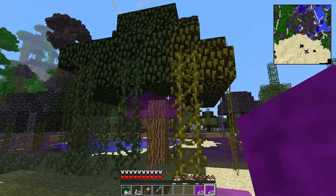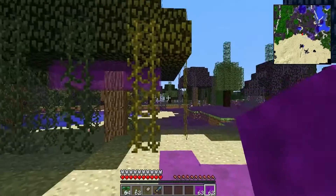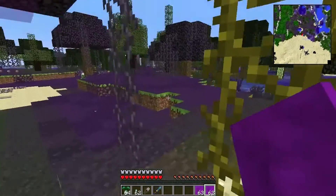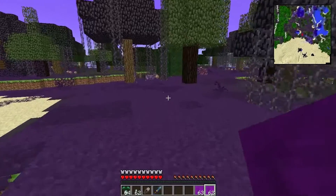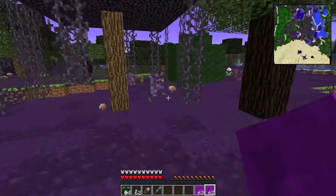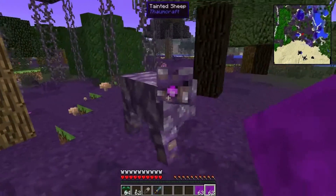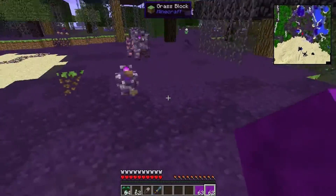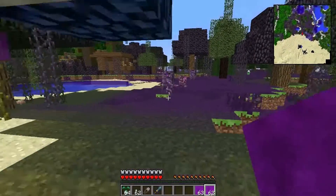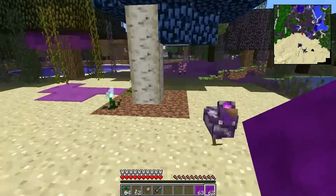Taint can spread in the world, and if you have enough of it you get biomes like these. So this is a sheep — he will attack me, the chicken and the pig too. And they will attack other mobs. You can also get zombies and things like that.